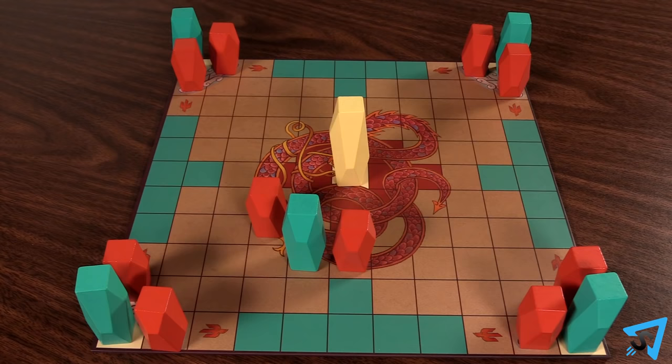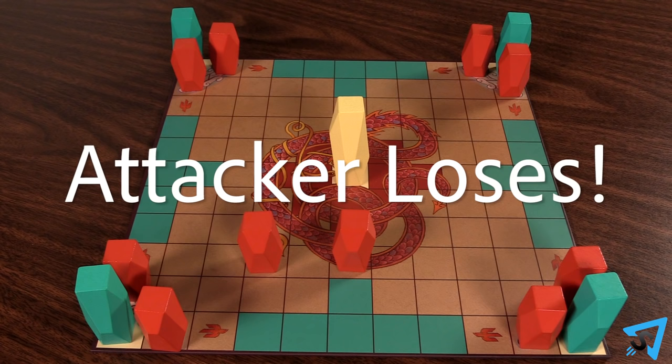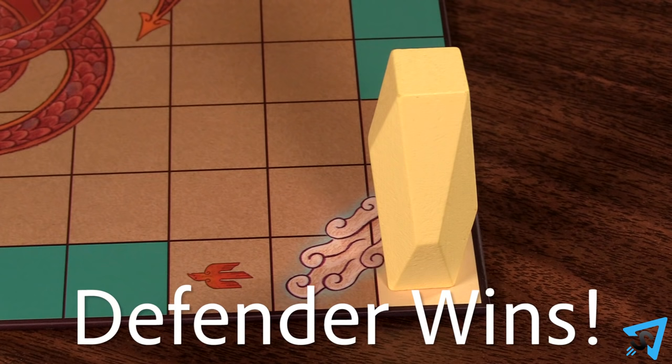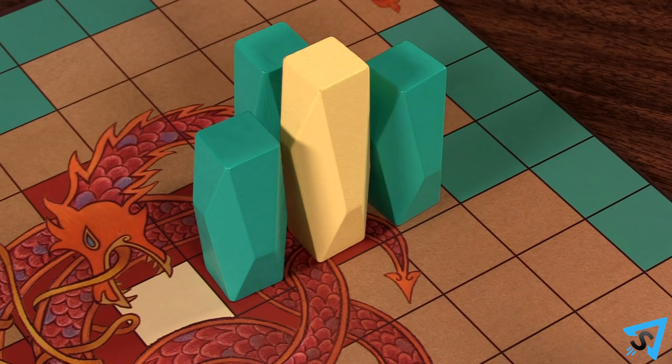You must make a legal move on your turn. If a player cannot make a legal move, then they lose the game. If the king gets to one of the corner spaces, then the defending player wins. If the king gets trapped and is surrounded by opposing pieces, then the attacking player wins.